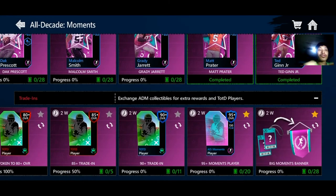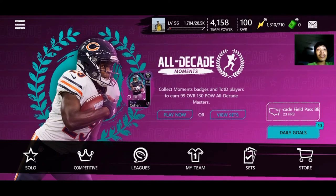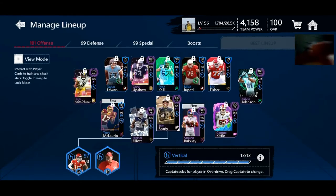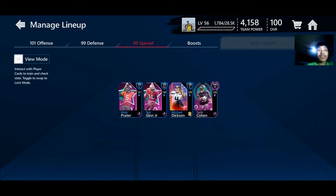We've finally got all three, and we're gonna check our lineup. All of them are now over the 98 line in my top four. So we've got Matt Trader, Ted Ginn, and Tarik Cohen in that slot.